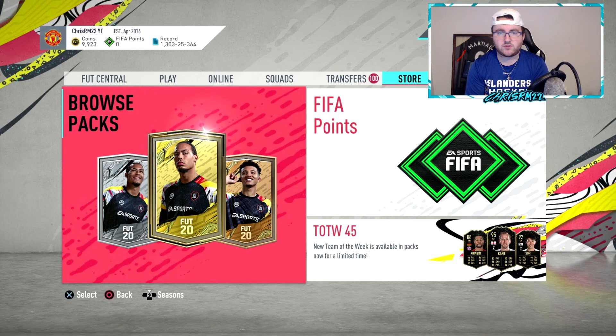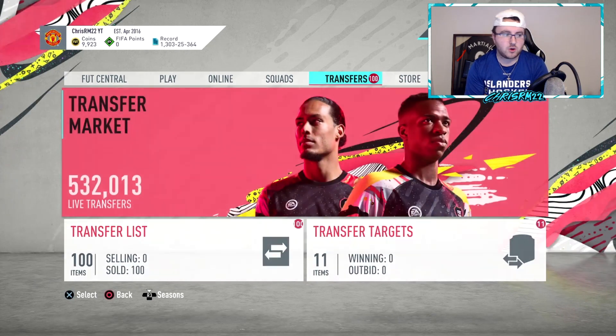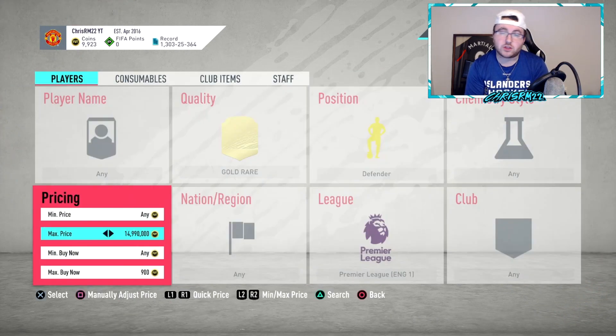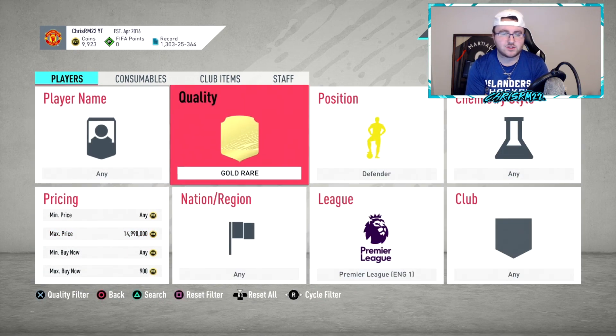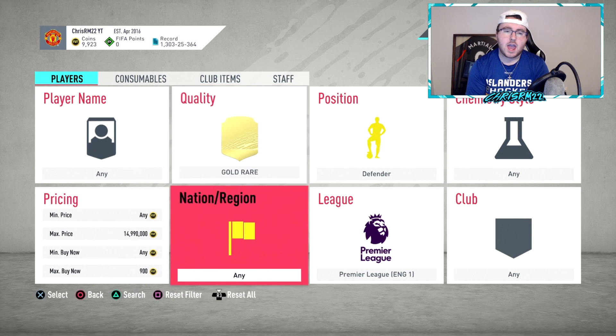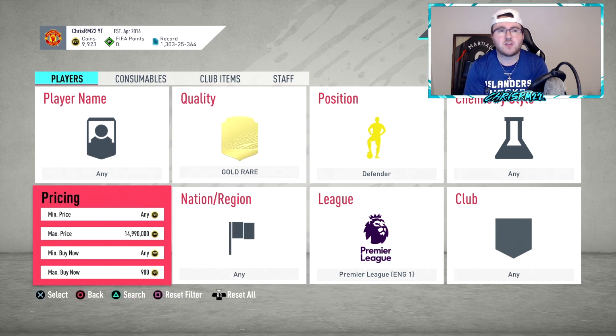Meta cards are going to go up over the next few days, so I would not sell those. What you're going to want to sell is any non-rare that is currently going for like 300 to 600 coins — get rid of those guys because they're not really going to go up much more. You're going to get about 5,000 coins probably in total if you get the four welcome back packs: 16 gold non-rare cards times three, about 4,800 coins. So let's say you roughly get about 5,000 coins.